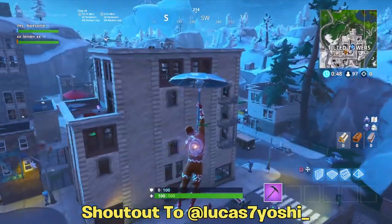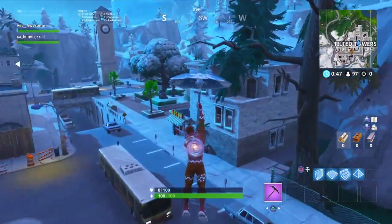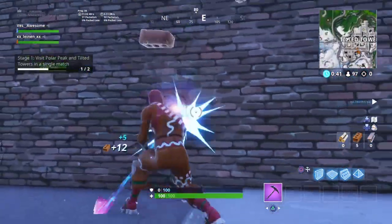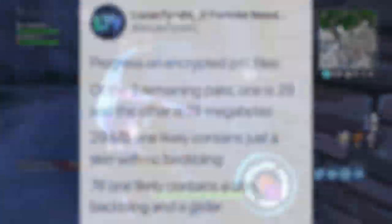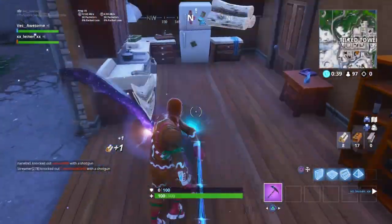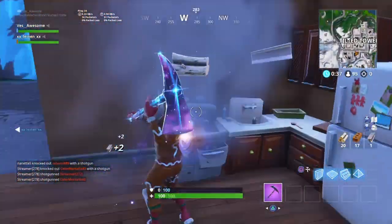Lucas7yoshi — if you guys don't know who he is, he's a super great Twitter account, honestly on top of everything Fortnite. If you're interested, go follow him, link in the description. He basically tweeted out that progress on the encrypted PAK files of the two remaining PAKs: one is 29 megabytes and the other is 74 megabytes. The 29 megabyte one likely contains just a skin with no back bling, and the 74 megabyte one likely contains a skin, back bling, and a glider.